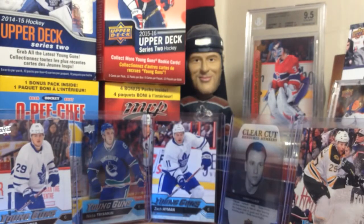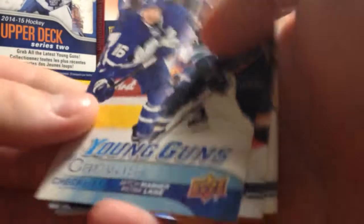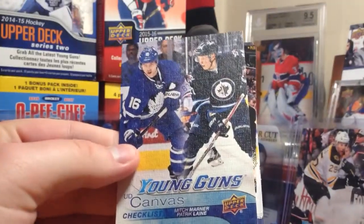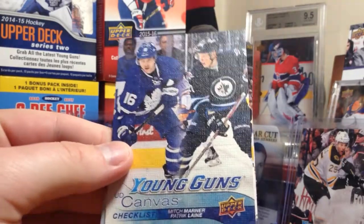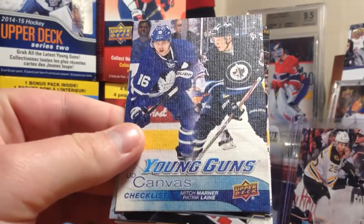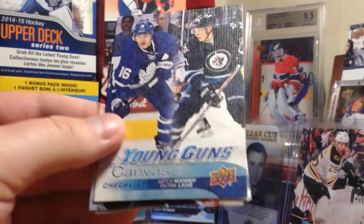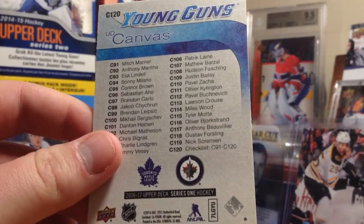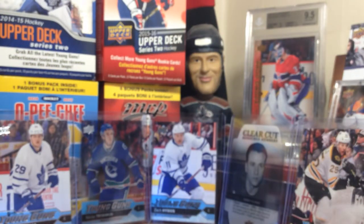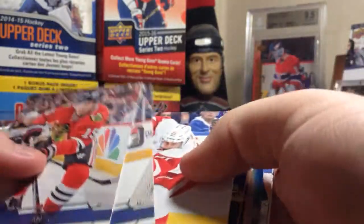Brayden Point Young Guns. Next up — a little bit of a pain to open these, but that's all right. Next pack — we have the canvas checklist of Mitch Marner and Patrick Laine. I like that; too bad that wasn't the singles though. Canvas with Patrick Laine checklist — Marner is C91 and Laine is C106, be sure to pause if you want to check that out. That's really cool. I've actually had a canvas Young Guns in every single box so far, which is really cool.